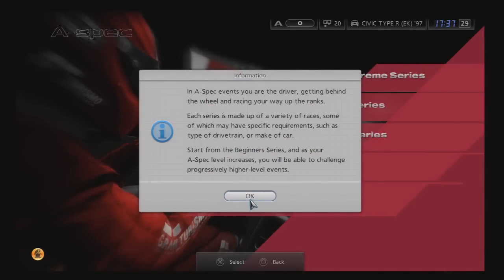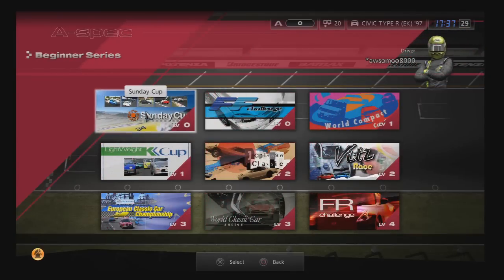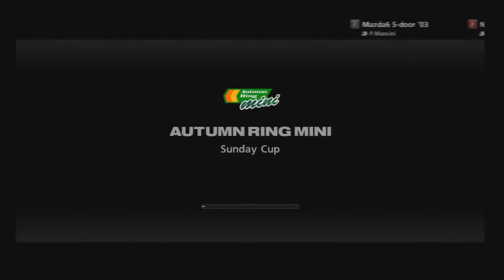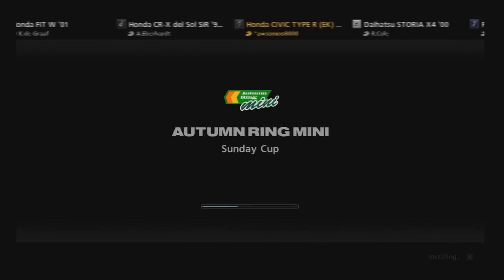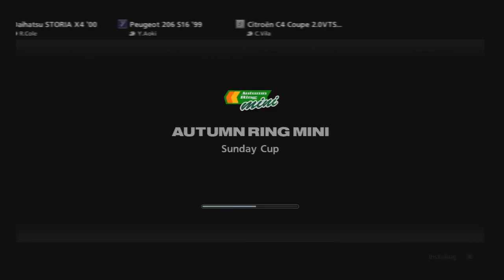In A-Spec Events, you are the driver — get behind the wheel and race your way up the ranks. Each series is made up of a variety of races, some of which may have specific requirements such as type of drivetrain or make of car. Start from the beginner series, and as your A-Spec level increases you'll be able to challenge higher level events. Let's go to the Sunday Cup! We've got a Mazda 6 five-door, a Nissan Silvia, a Honda Fit, a Honda CRX, and our Honda Civic Type R. The loading in this game is just insanely long.